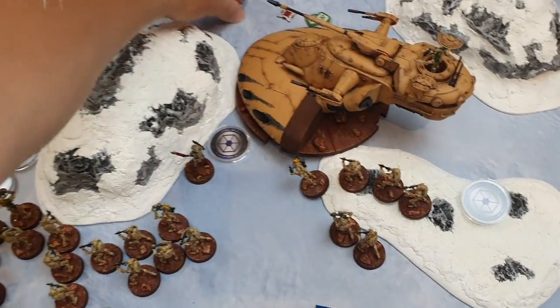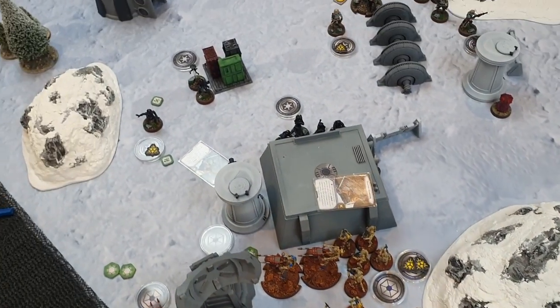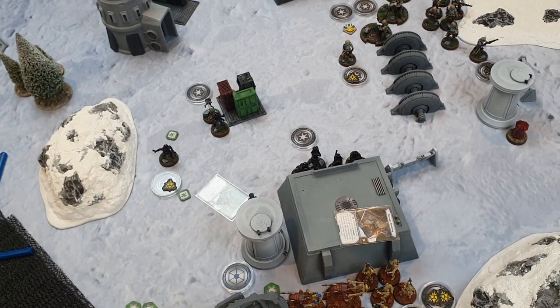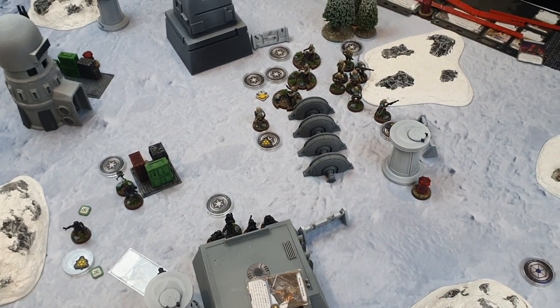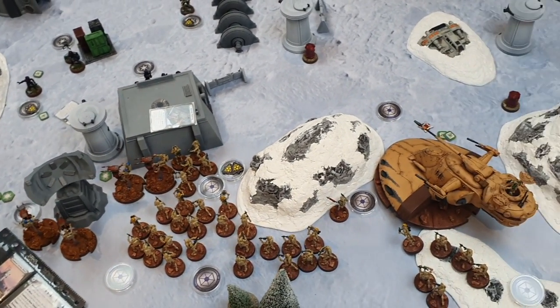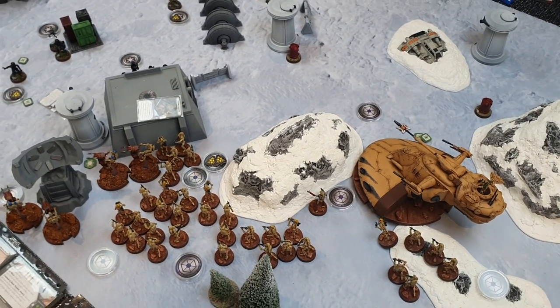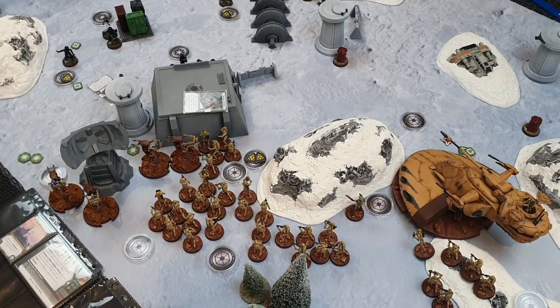End of round two summary: all the droids have pushed up, Nick has taken over the center but has lost a unit of ISF and taken heavy casualties on the Shore Troopers. I've lost one tank and just a few B1s, with my other tank left and both STAPs still fully healthy. Let's go to orders on turn three.